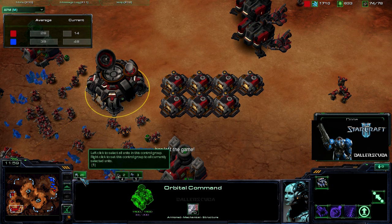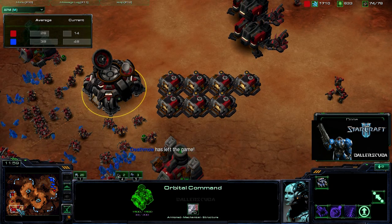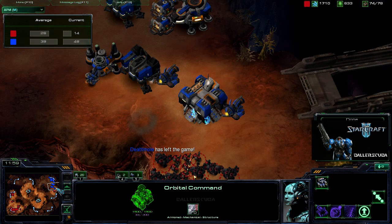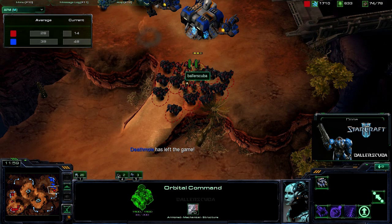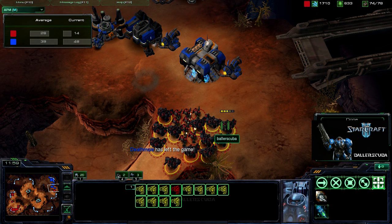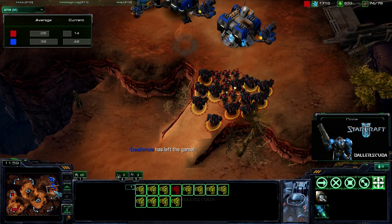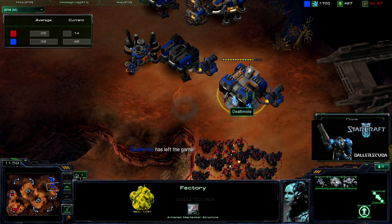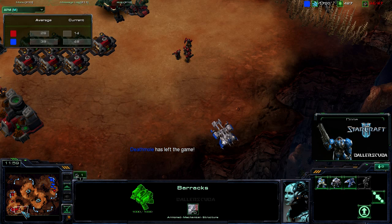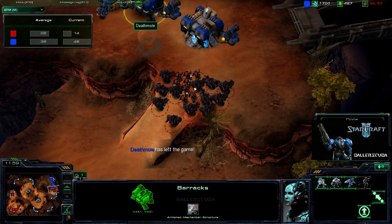I don't even have the best hotkeys myself — I've got everything on one, the two orbital commands on four, and the three barracks on five. That was more than enough for me. Really what I should do is have marines on one and marauders on two so I can focus down any sort of air units, and these guys can focus down the siege tanks. But it is so important to know your limits — his APM was not high enough to do simultaneous drops while being able to defend, and that's what killed him in this game.